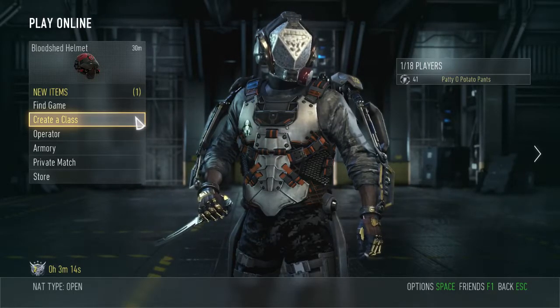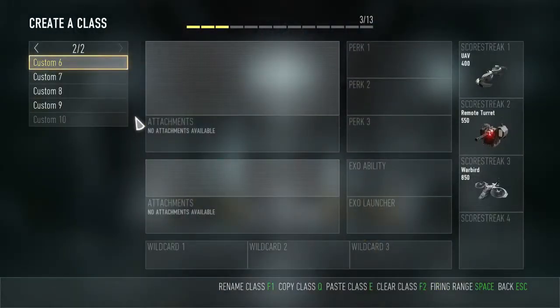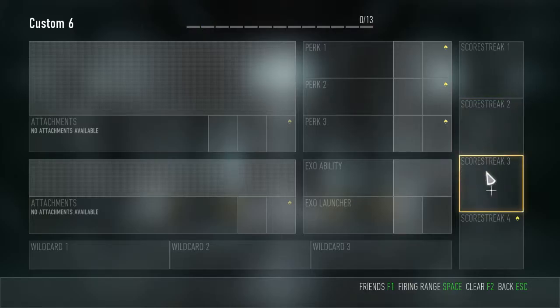Creating a class is a little confusing — it's not rocket science, but it is a little confusing. When I started the game I had no idea what I was doing, no idea how to set things up, and none of my friends played the game, so this is my reach out to you. Here is your Create a Class — go into the Create a Class menu and notice that up here at the top you have 13 ticks, with 3 taken up. To remove those, all you do is hit F2. This is for PC, by the way. Now we're completely clear.